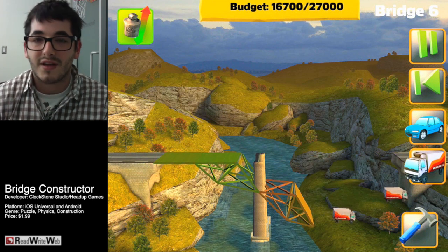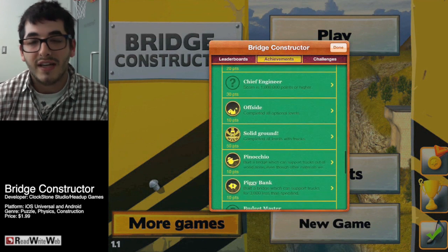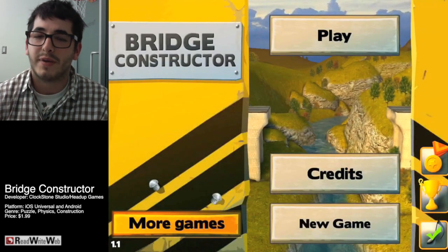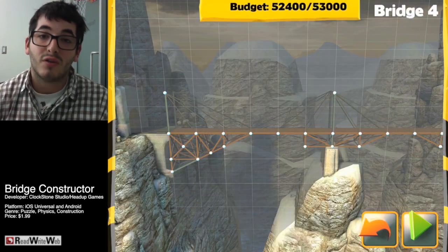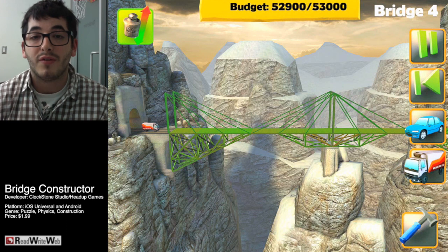The game integrates a couple of Game Center achievements on iOS, so if you want to revisit levels and minimize your budget you'll really be working hard to get all those achievements checked off. It's also available for Android on the Google Play Store, and there's a version for PC that's a little more expensive at about $20. The mobile game is $1.99, it's a universal app, and it runs beautifully on both the iPhone and the iPad. There's also a free version available if you're skeptical — you'll be able to play the first five levels.